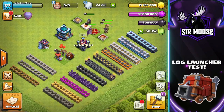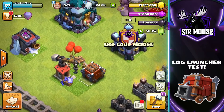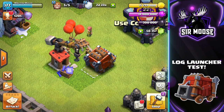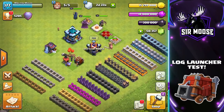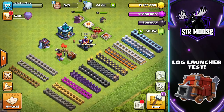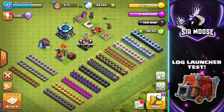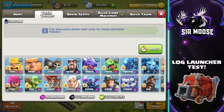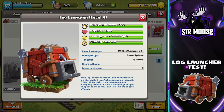Hi guys, we've got a new siege machine and it's amazing — the Log Launcher! Today we're going to be testing it out in the official test arena against walls, heroes, and clan castle troops, and at the end we're going to finish off with a beautiful three-star attack strategy using the Log Launcher and some invisibility spells.